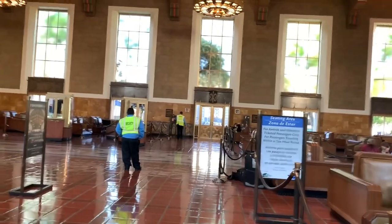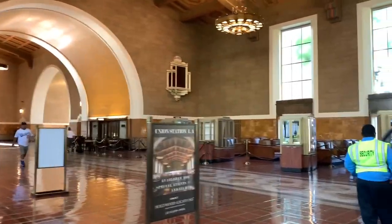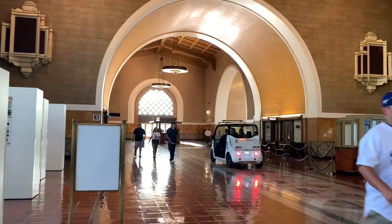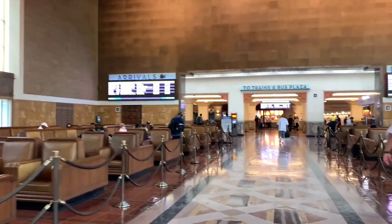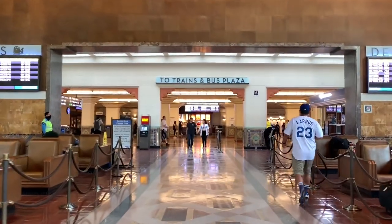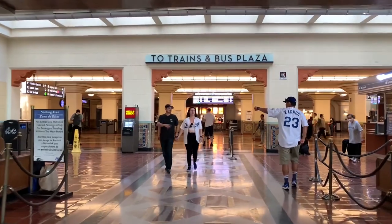As we go back inside, here's another view of the waiting room once you enter from Alameda Street. This is such a beautiful building, and this is one of the national historic landmarks. Here is the direction to the train platform and bus plaza.